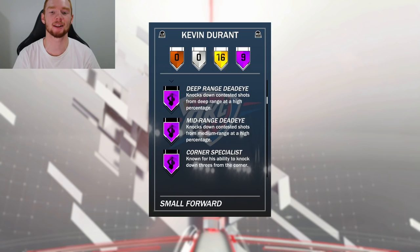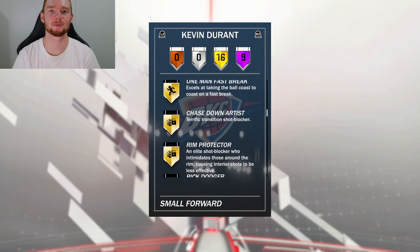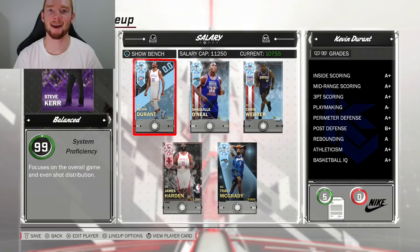So you guys saw that — he does have Hall of Fame Limitless. And not to mention 16 gold badges, including One Man Fast Break, Rim Protector, Defensive Stopper, Hustler, Rebounder, Lob City Passer, Posterizer, and also Ankle Breaker. With me just going through those stats, I can already tell this card is going to be an absolute monster, there's no doubt about it, especially matched up with the team I've got right now.